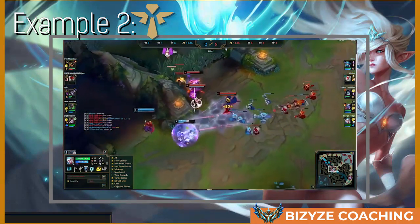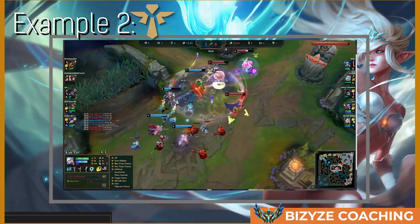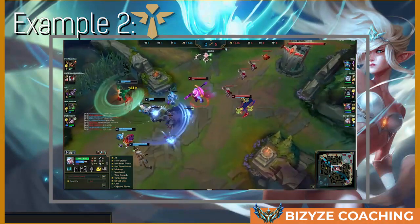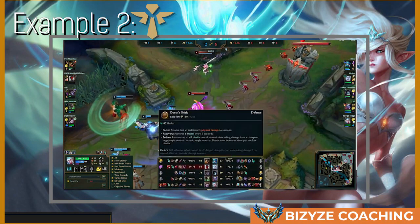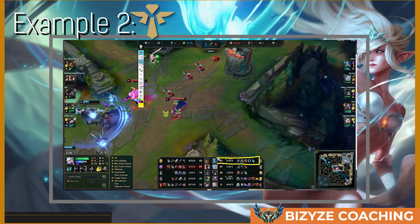She comes to the mid lane and tries to roam because Tristana on the bot lane was completely safe. We can see she completely stays with the team, saves the Gwen, and completely carries this situation — if she wasn't there, Gwen was dead. Usually as Janna you want to play with your AD carry, but since the AD carry was safe, she roamed mid lane and played around the second carry, Gwen. Janna's job is to play around the carry, not necessarily always the Tristana.